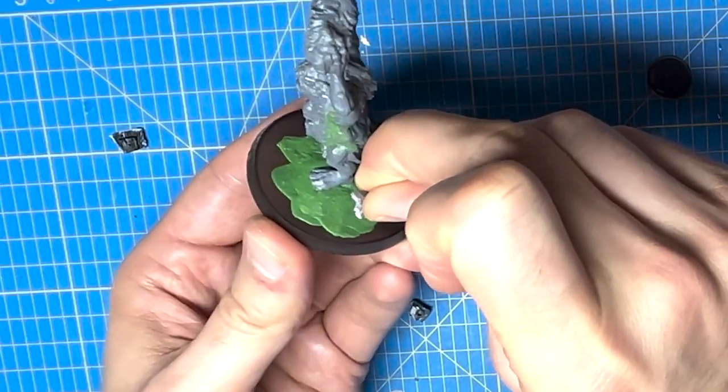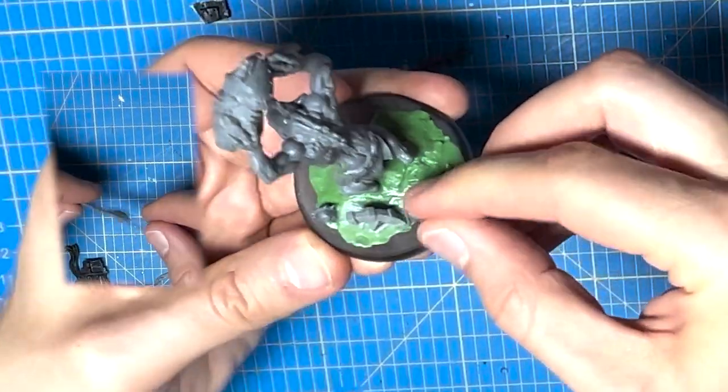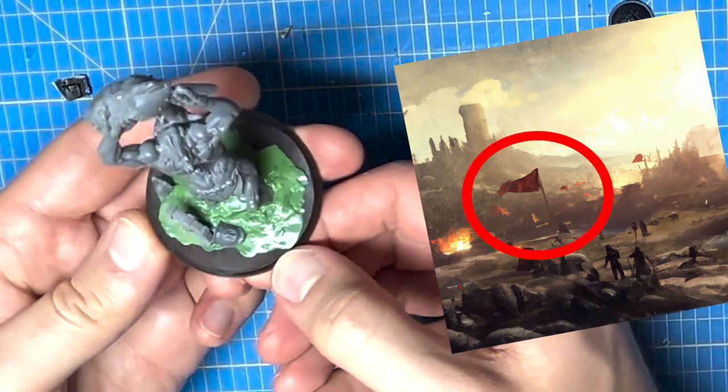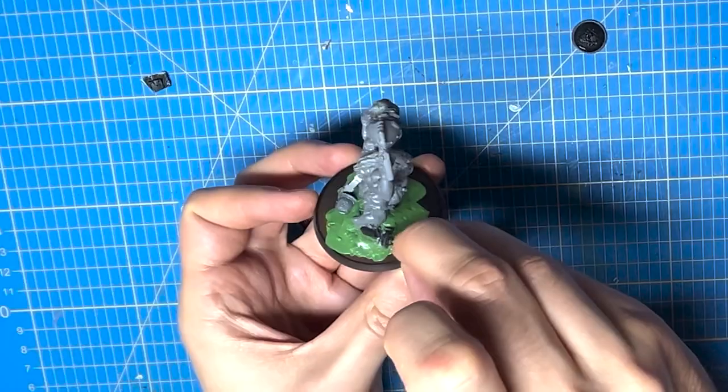All these bits will be placed in a random-ish manner, like this. Only the spear with the little banner is missing to complete this look. I think it's the icing on the cake for a true scorched battlefield. Perfect.